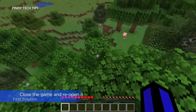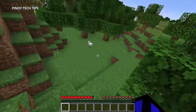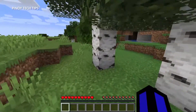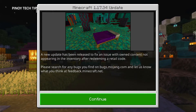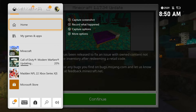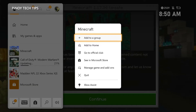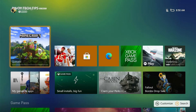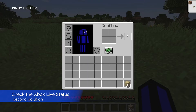First solution: close Minecraft and reopen it. When a game crashes, it either becomes unresponsive or just closes by itself, but most of the time its service will be left running in the background. Force stop the game and then try to run it again. Press the Xbox button on the controller to pull up the side menu, highlight Minecraft, and press the menu button. Highlight Quit and press A to close it. Launch the game again and see if it still crashes.